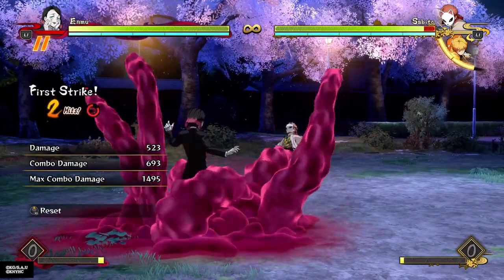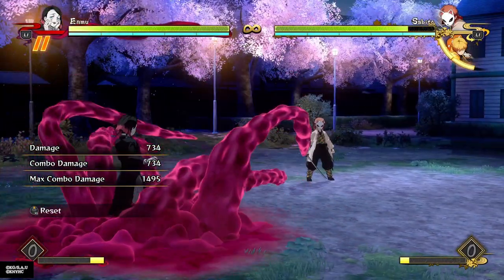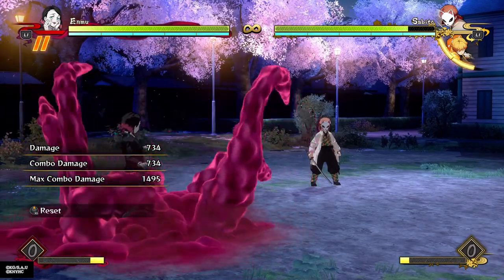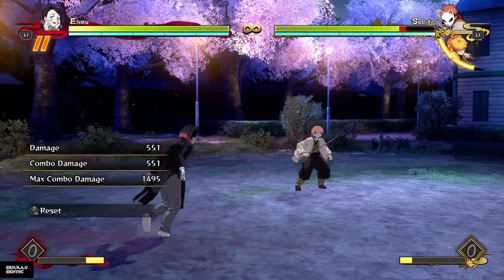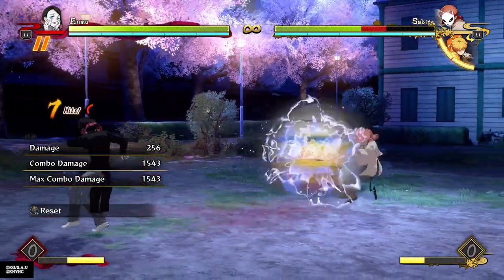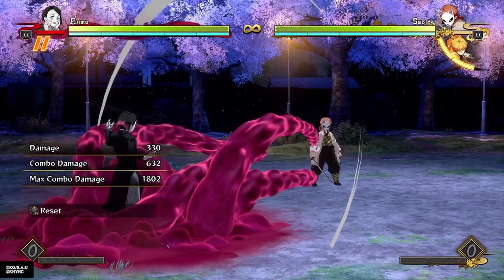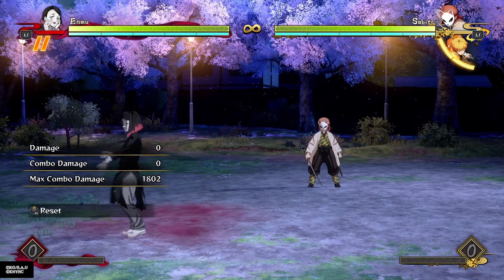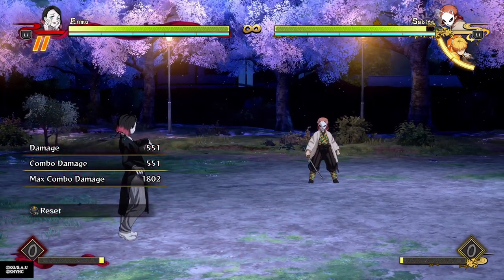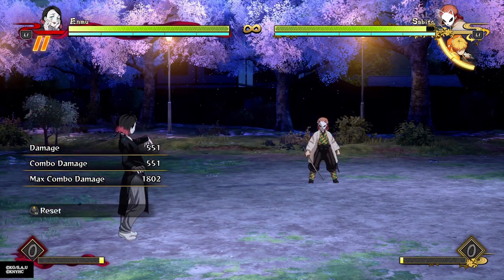His armor attack has equally ridiculous range — a decent bit less than the grab though. It hits three times and yeah, he can combo off of it. You might have to cancel into a special move if you're far away. It seems pretty good like his unblockable — because he keeps himself so safe with these tentacles going out in front. The opponent won't counter you, they'll just get hit or knocked back.